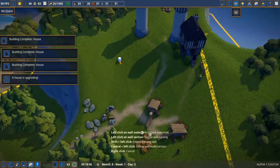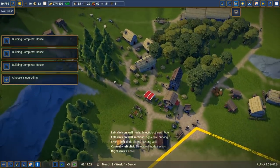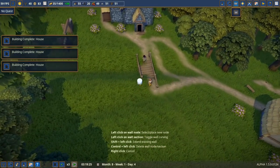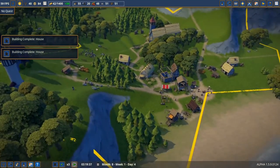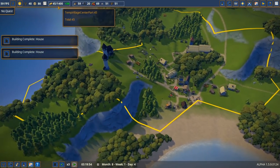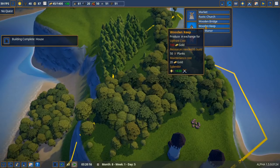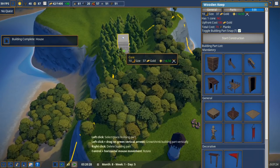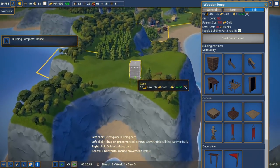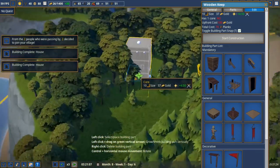I'm tempted to build a wall now — I'm going to do it! We built some nice houses over there. We could build some hedges around the church but that might hinder movement. More homes are upgrading — look at that, another house being upgraded because they're being supplied with everything they need. Money's going up, happiness is pretty good. Let's now start working on our wooden keep and begin building our military.